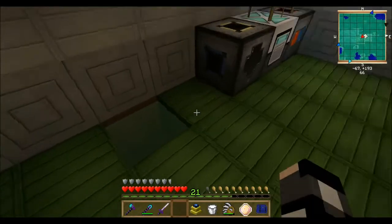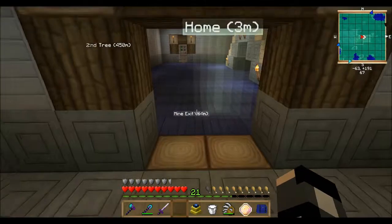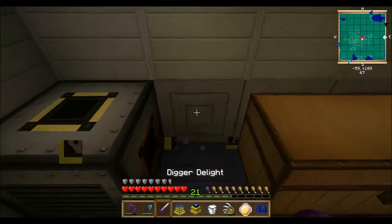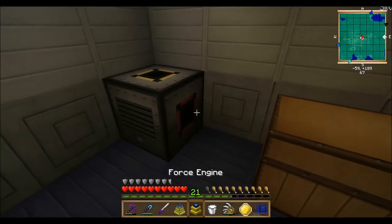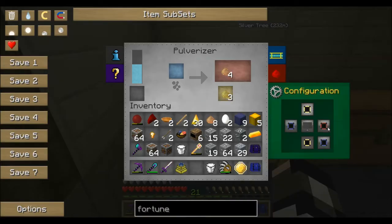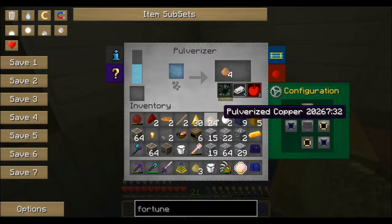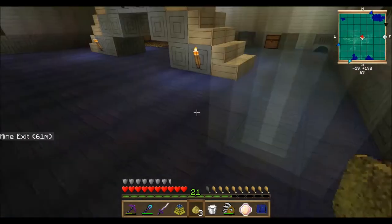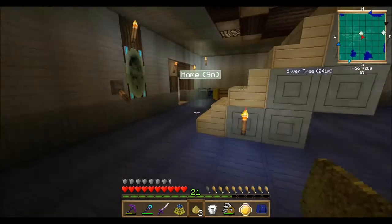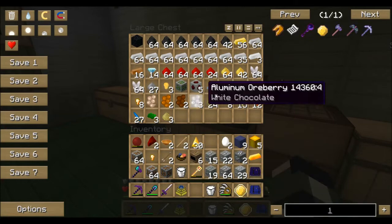I'm gonna have an engine right here — that's what I'm thinking. I'm gonna move this over here and replace this with my force engine. Well, I have more copper now I can melt. I guess that's a good thing.